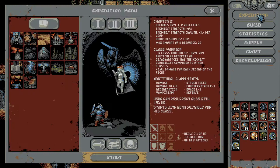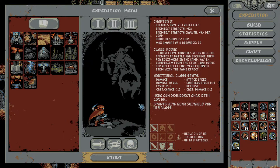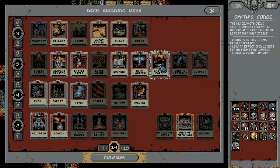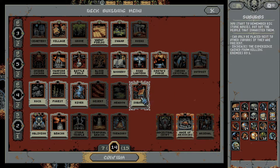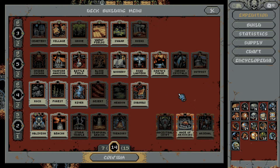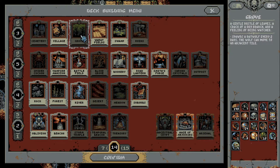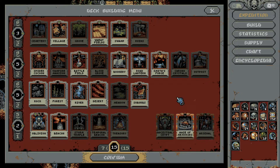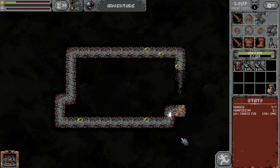I don't really care about the upgrades right now — it should be fine. I'm going to play the Rogue class, which I don't think I played last time. Let's see what the deck is going to look like. I have 15 spots open. I like the Suburbs because it gives extra experience so I can get more traits faster. Spider Cocoon or Grove is probably a good call — I might do Spider Cocoon over Vampire Mansion, since I'm not really farming for orbs.